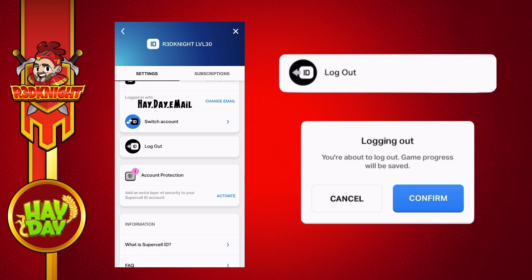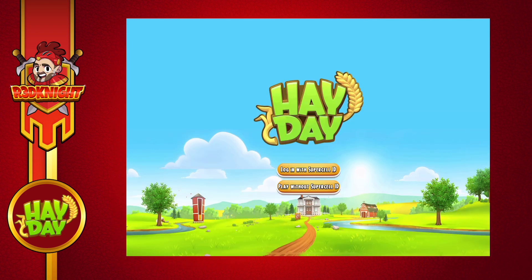Logging out is one of these features. You can log out from your game and your game progress is safe because it is Supercell ID. It will take you back to a loading screen with two options — the top one is logging in with Supercell ID, and if you have farms saved, you click that one and it will load up those farm choices so you can pick and choose which farm you want to open up.